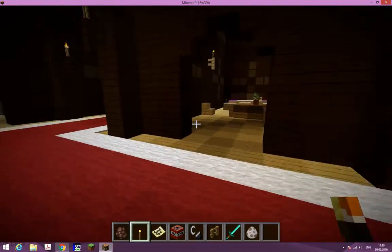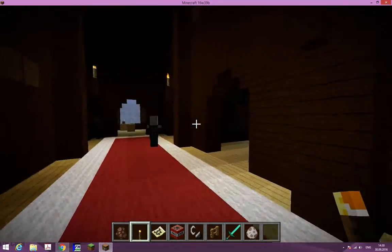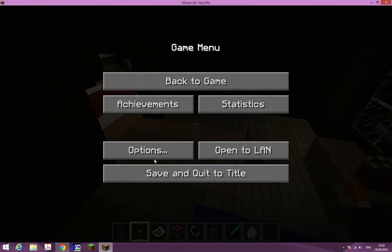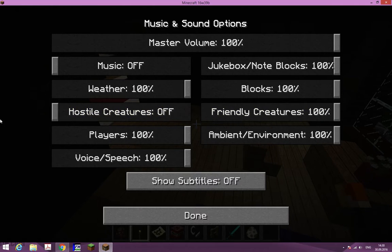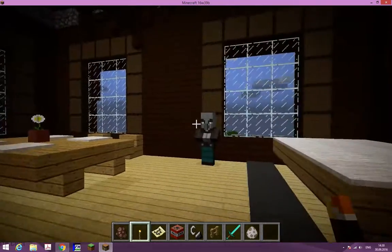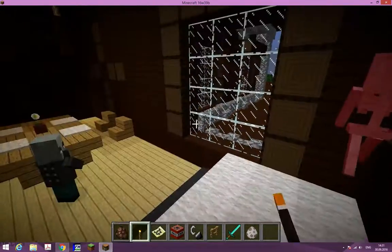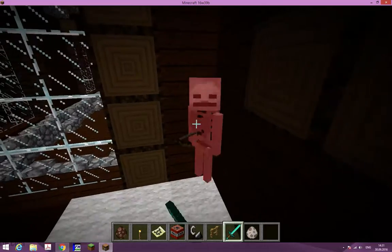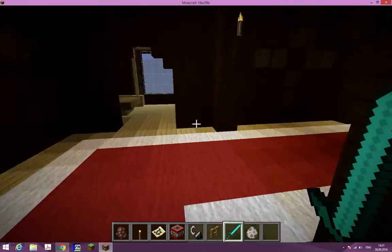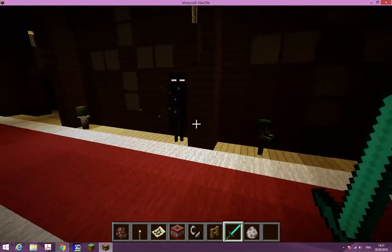There are birch saplings in here. You know how much wood you can get from this mansion? Let's turn off hostile creatures. This woodland mansion — come on, screw off! It's a pretty nice woodland mansion in here. Is there another floor? There are so many mobs — seriously, who would let them in?